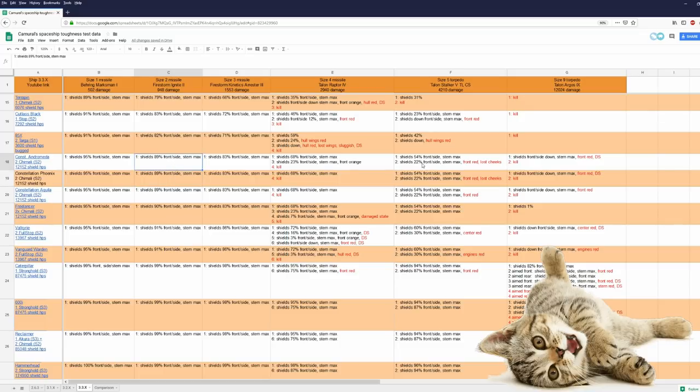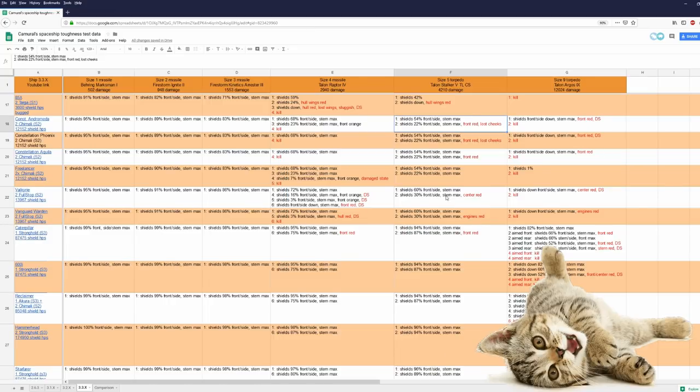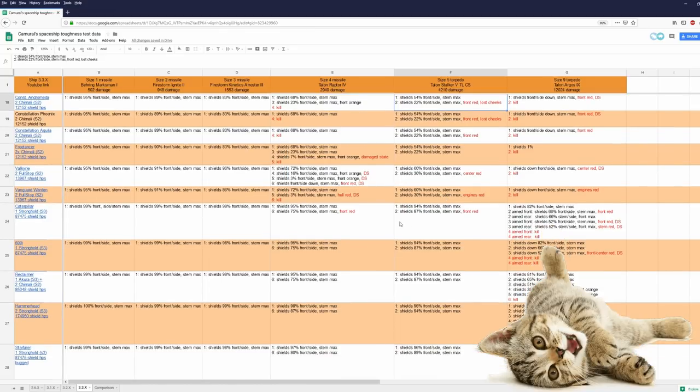The shields are still at 22% front size, stern at max, but the front was red — and both the Andromeda and Phoenix lost their sheiks, so those ships are affected by the new bug as well: ships taking massive damage even though shields are still up. The Caterpillar had it worse — two size 5 torpedoes aimed at the front with shields still at 87%, but the front was red and already took massive structural hit point damage.